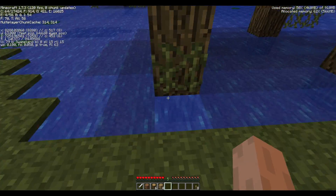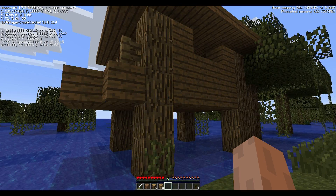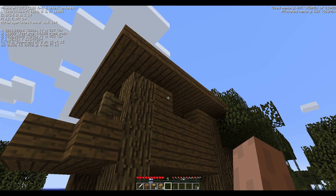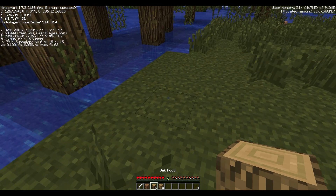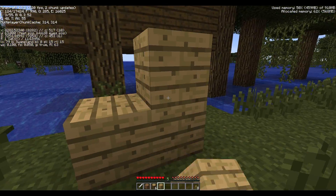From what I understand, this hut by the looks of it will spawn two to three levels of witches. One of the things they don't tell you — I am not in creative, I am in survival. So I have to do this the hard way.